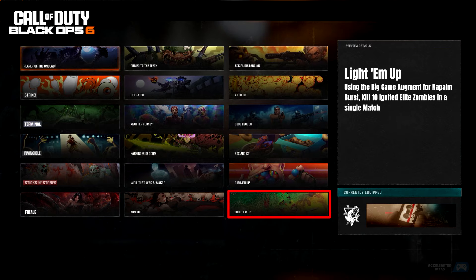Light Em Up: Using the Big Game Augment for Napalm Burst, kill 10 Ignited Elite Zombies in a single match.